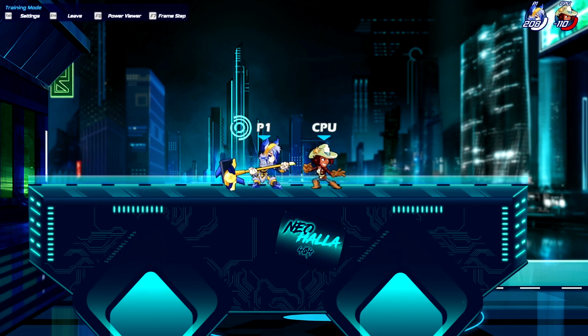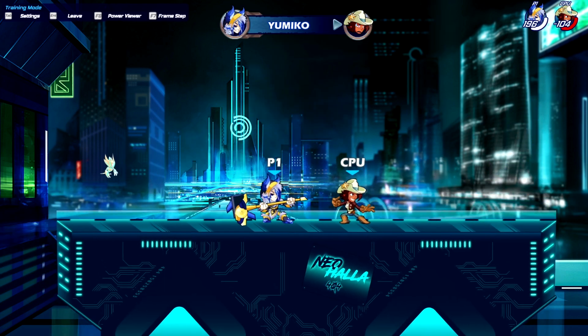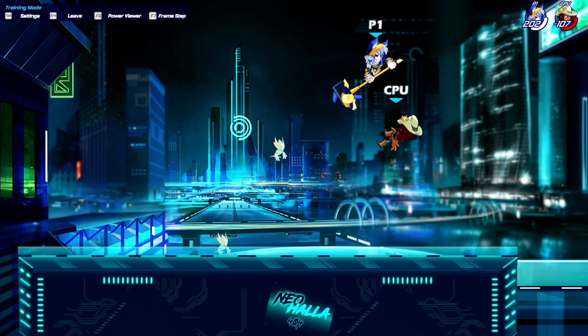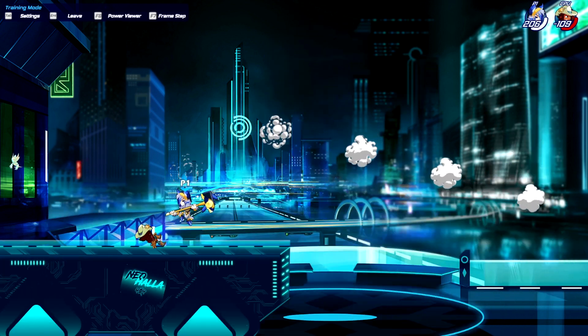Yumiko's down sig is really good — you can use it like down light. The combos you can get are: down sig into neutral air, or side light, or recovery — all true combos. You can also do the Russian mafia with Yumiko's down sig: down sig into recovery into down air, or down sig into recovery into side air — that's a true combo.